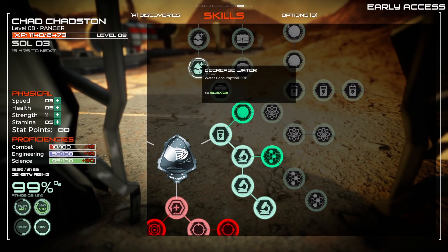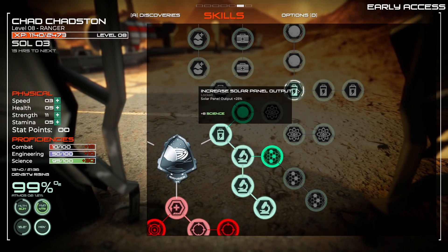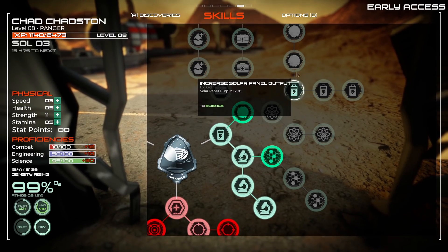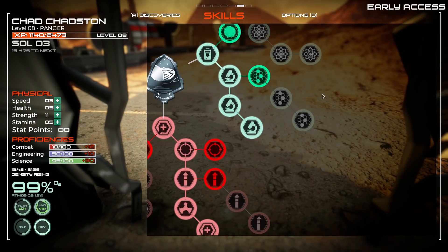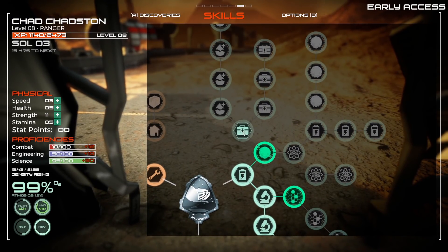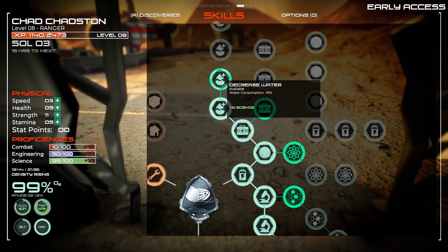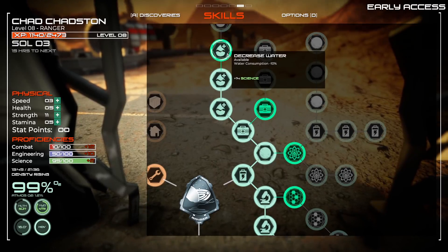In the science tree I'm looking at water consumption reduction, solar output, spacewalk speed, medicine proficiency — I don't really love any of that right now. What I'm going to do is go up here and invest in dehydrating slower. There we go, all our points are spent.